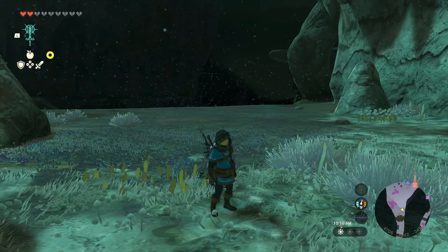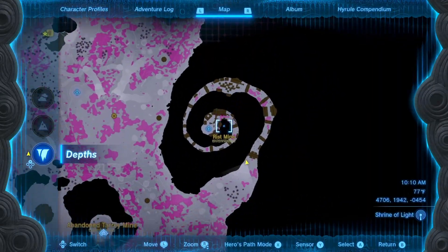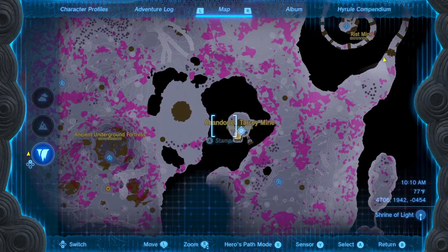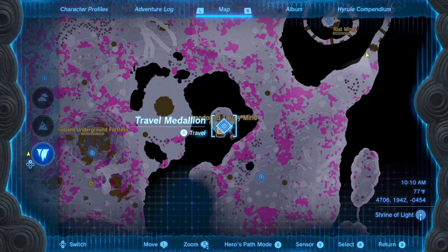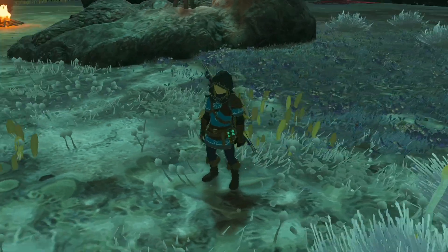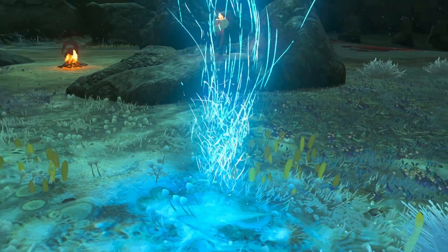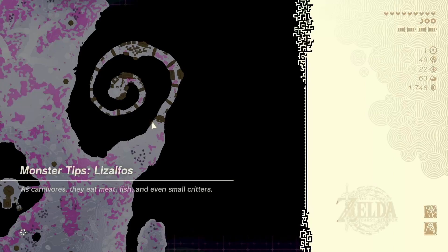I've just come out of the farming run — you can watch the video for that area. I did mention that we are first heading to Abandoned Tarrey Mine. I have placed one of my travel medallions here and it will stay here until I find a better place to purchase the crystallized charges. Basically we're going to buy crystallized charges and then convert those into energy.